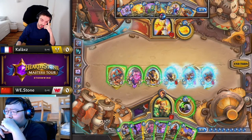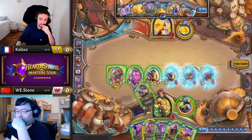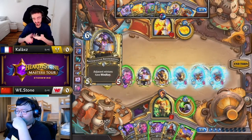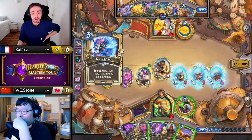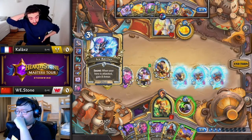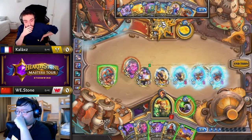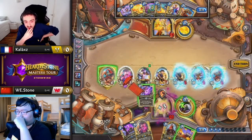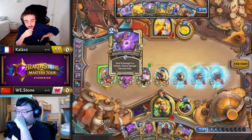Only somewhat, because this is still a lot of pressure he can put forward. He still goes for the Battlegrounds Battlemaster plan. His quest is on four out of eight, so at any point he can go Blightborn Tamsin plus Backfire to finish off Kallax. I think this is a checkmate situation still. The six heal from the Windfury Bristleback makes it that much harder to cheese out any kind of a win.